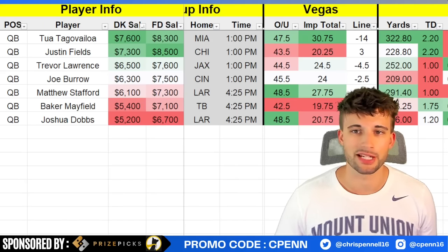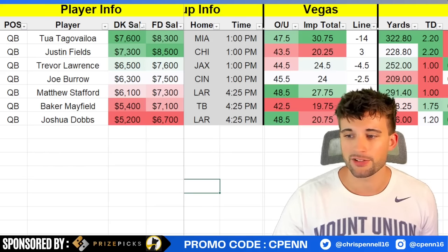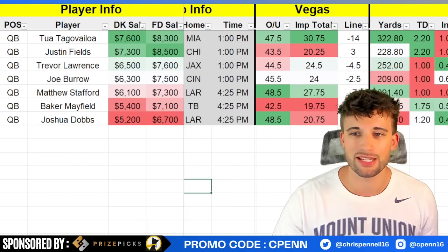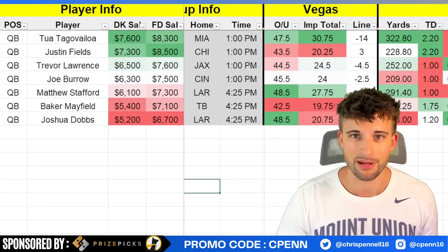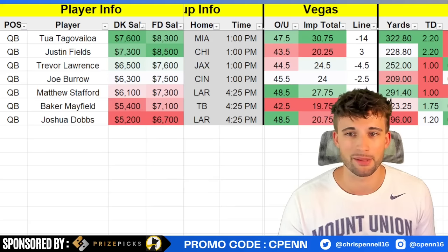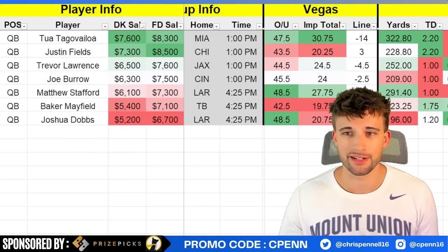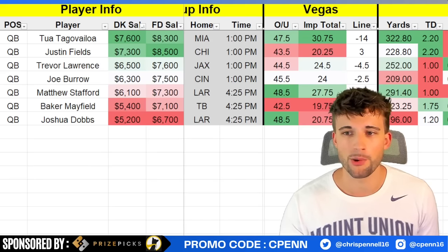Tua has to be on here almost every slate — the Miami offense is too good, too quick, they're going to put up points every single week. We get a pretty good matchup here versus the Carolina Panthers. Miami has the highest implied team total on the slate at 30.75 and they are two-touchdown favorites at home. The only concern with rostering the passing attack is that everyone's going to play Mostert, and he's in an excellent spot with no Devante Parker this week or for multiple weeks to come.